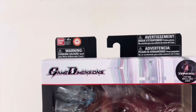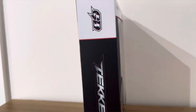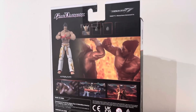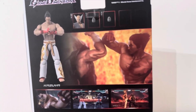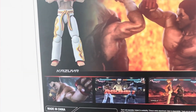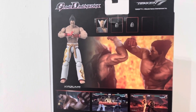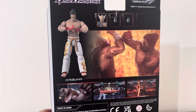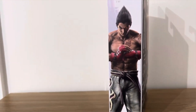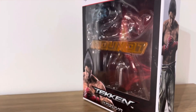Quick look at the box here — pretty nicely detailed. Obviously this is the Tekken 7 Kazuya. It says Tekken on the side and at the front as well. We've got some CG renders of how Kazuya looks in the actual game, and Heihachi is there in the artwork as well, which is really cool. It's a collector-friendly box with a little backdrop you can take out and pose with the figure, along with the Round 1 accessory — a really cool touch.